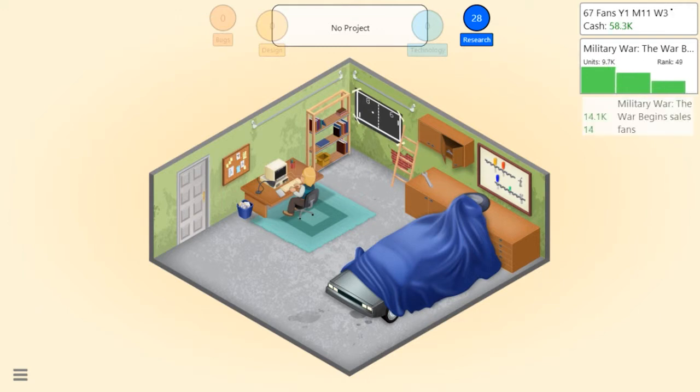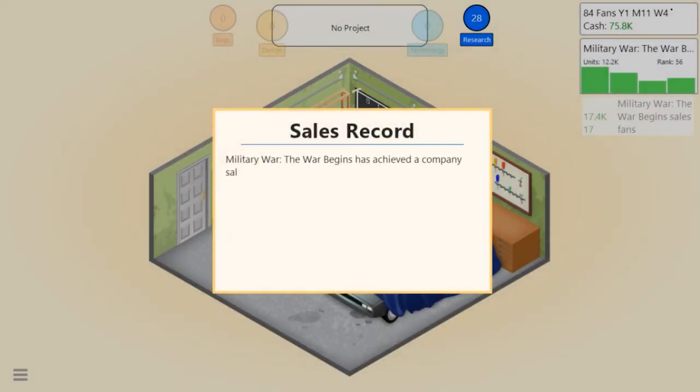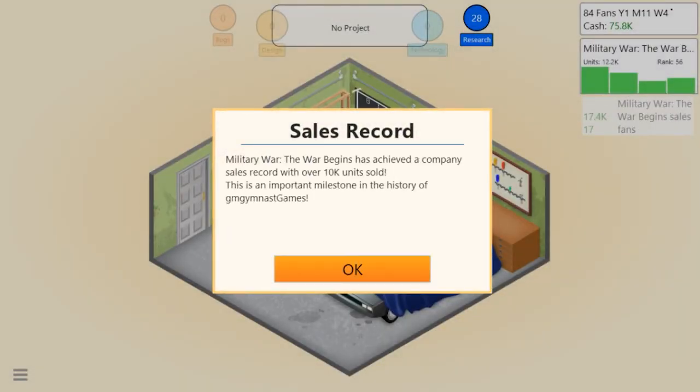We're ranked 35 with 8k sales. Let me look up real-world sales for comparison - within 24 hours of its release GTA 5 generated over 800 million dollars in revenue with 11.21 million copies. Our 56 rank is maybe not that accurate by comparison, but hopefully the number will go up with time. Military: War Begins has achieved a company sales record with over 10k units sold - the last game only sold about 7,000.